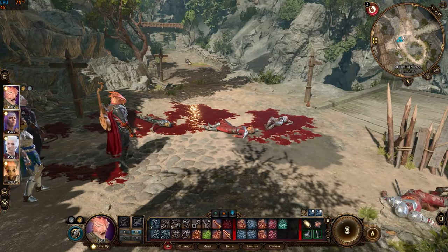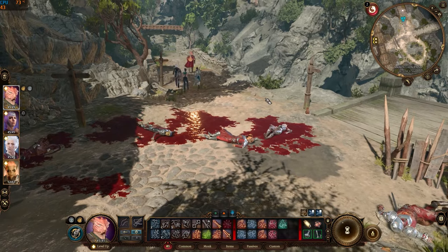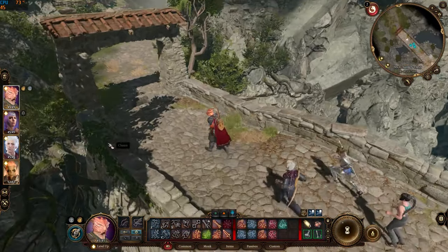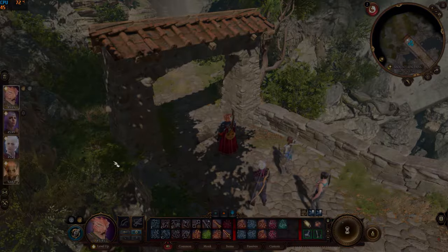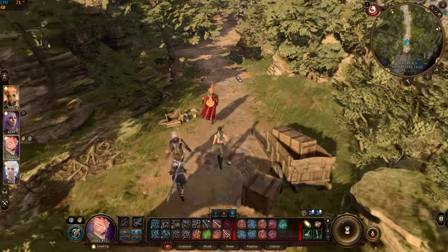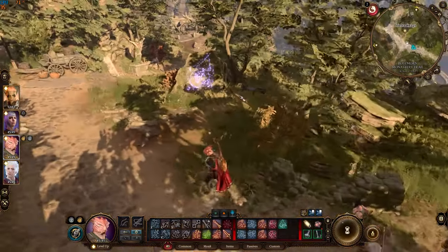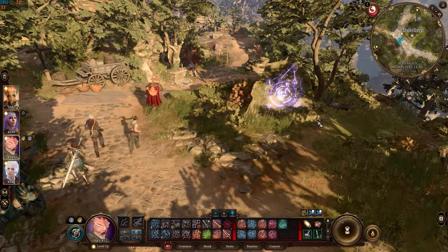You can get to Rosymorne Monastery by taking the Mountain Pass near the place where you meet the Githyanki Patrol. There's also a path west of the Goblin Camp. Run straight until you reach the Ancient Sigil Circle, then follow the path north.